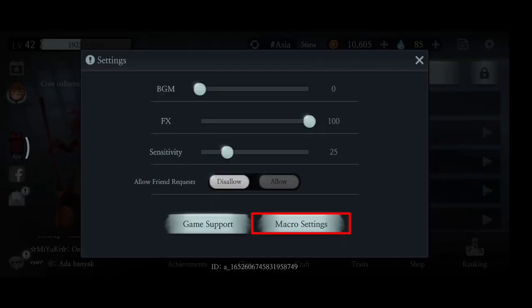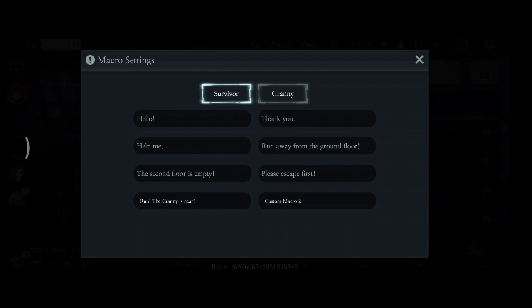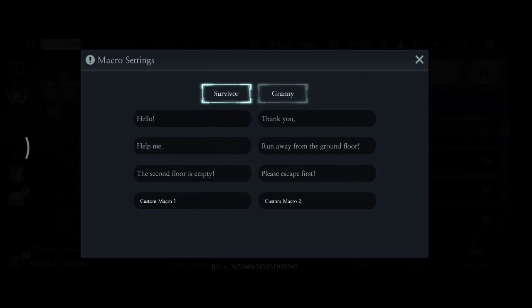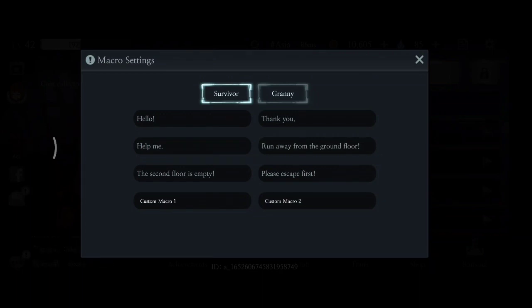First is custom macros. Tap your gear and tap macro settings. You can use custom macros for both survivor and granny, but the limitation is you cannot split custom macros between story mode and other modes. So if you are an escape mode player and you want to play story mode, you have to edit the custom macros again — quite difficult, right?